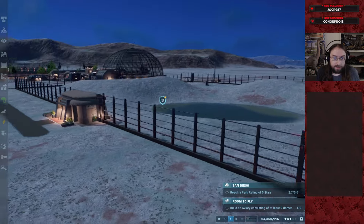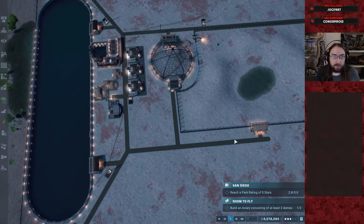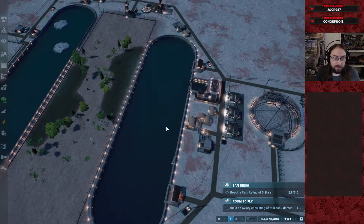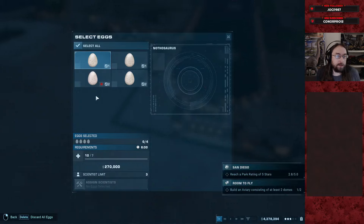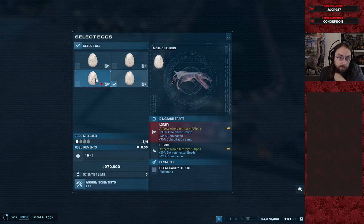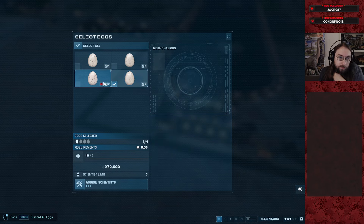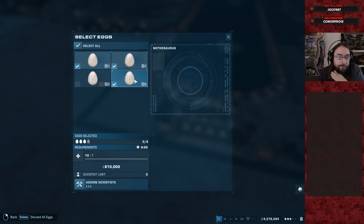We'll flesh it out when it comes time to actually use it. For now it can just be this. We have the social humble loner trait — humble, so we have to get rid of that because it's more dominant so we can't hatch that one.